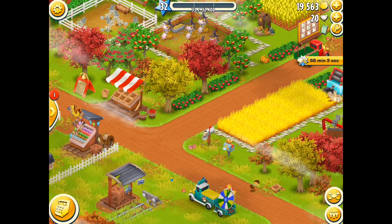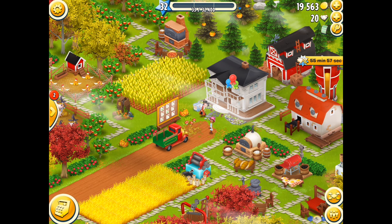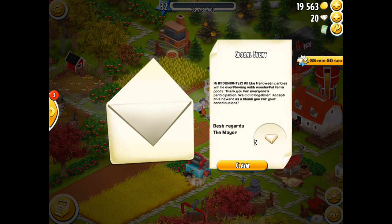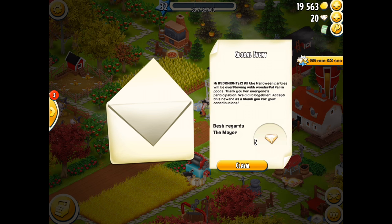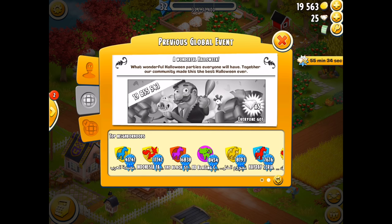I can do some of these but not all of them, so I'd better see what I've got in my barn and storage to pick and choose the best tasks. There's a little blue box — let's look at that. It says: 'Hi Red Knight, all the Halloween parties will be overflowing with wonderful farm goods. Thank you for everyone's participation. Accept this reward as a thank you for your contributions.' I got five diamonds, which is okay. I didn't get a chance to finish all 25 with this one, which is a shame — it would have been nice to get more decorations, but because of time constraints I couldn't claim the captain reward.